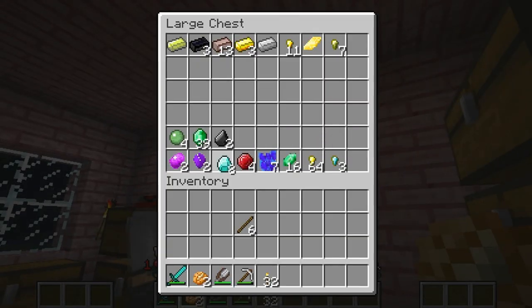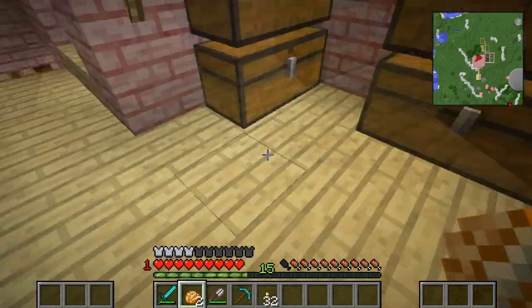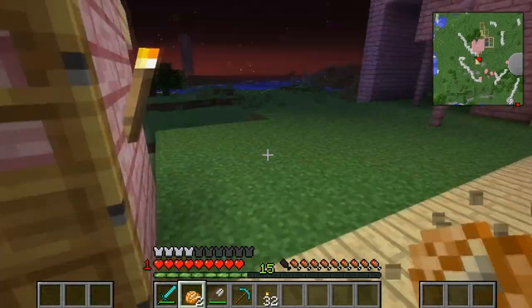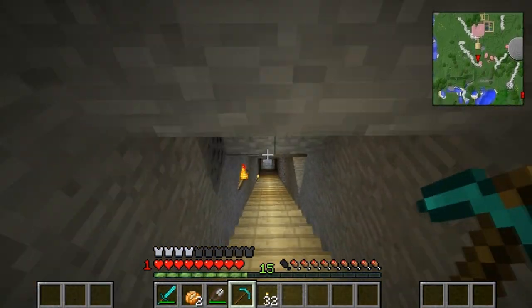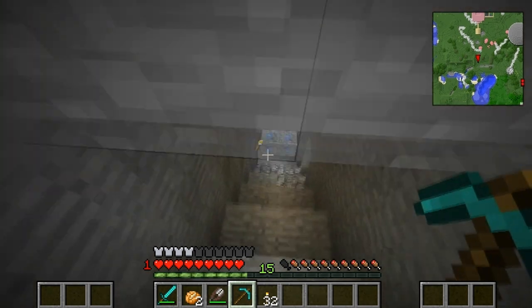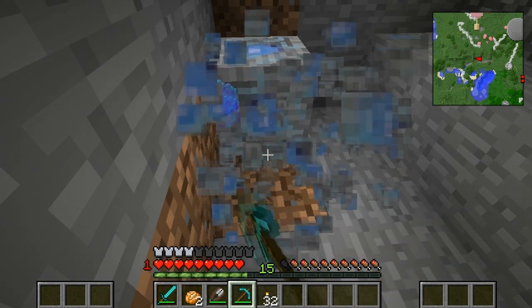I do want to make a diamond pickaxe actually. Do you remember that weird ore we saw last time? We couldn't quite mine it. I'm going to see if I can mine it this time with a diamond pickaxe and see what happens. So let's go ahead and grab one of those. I'm going to go out of here, you guys stay here, look after the house. Don't get into any fights, just be good. And I'll go down here and see what we have down here, which will be awesome!